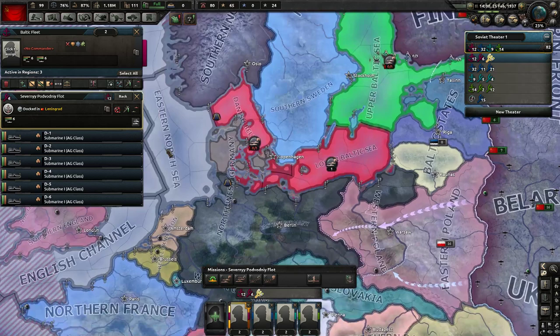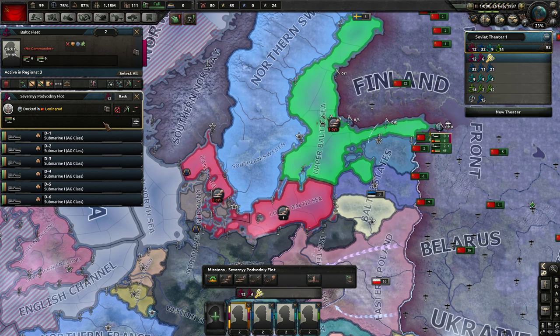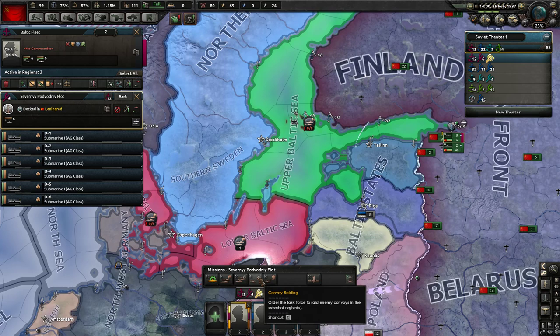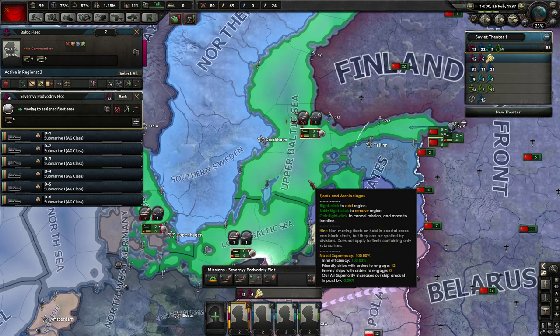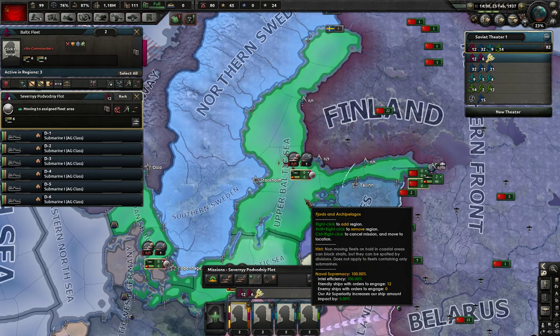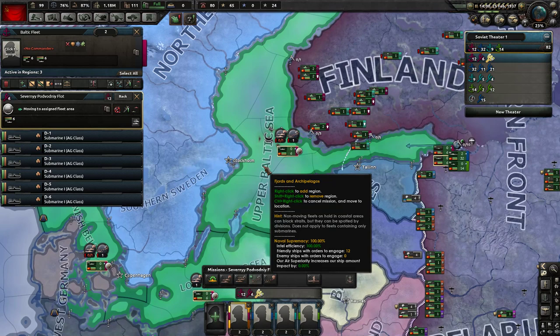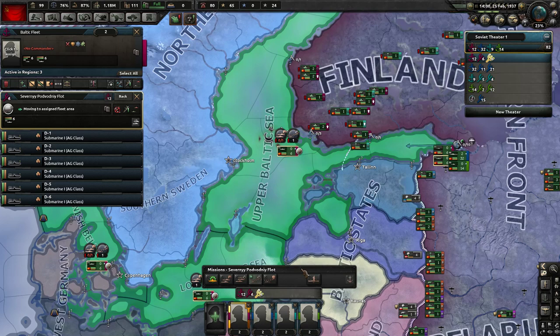In the same fleet, I'm going to click on the second task force - these are our submarines. Because this is part of the same fleet, they will operate in the same sea zones. I'm going to tell them their job is convoy raiding - they're going to look for enemy convoys, sink them, prevent the enemy from trading overseas, prevent the enemy from moving supplies overseas, and interrupt any naval invasion the enemy might be thinking of. So we'll use destroyers to help spot things and submarines to hunt down enemy trading capacity.